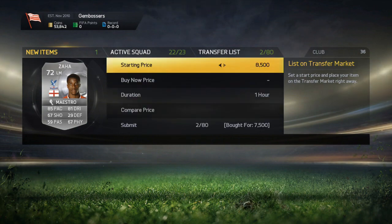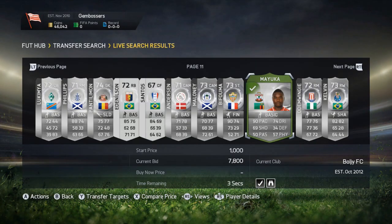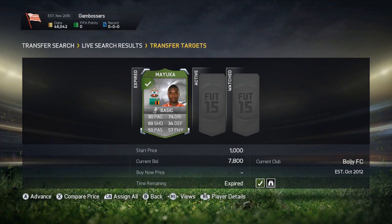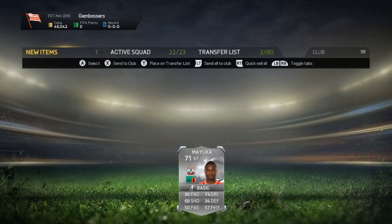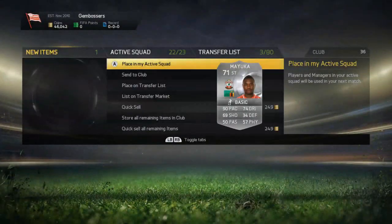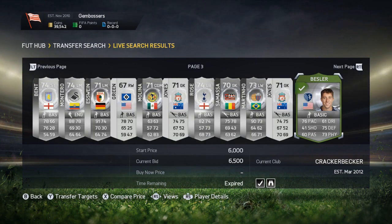The first buy of this episode — we bought an Arroyo for 17,250 and we're going to try and sell him for 20,000 coins, which will be an 1,800 coin profit. Then we pick up a Zaha, also an 1,800 coin profit. The next buy is a Mayuka, picked him up for 7,800 on bid, going to try and sell him for 9,800 — cheapest on the market at the time by 200 coins. I accidentally listed mine for 9,900 instead of 9,800, but that's still a 1,500 coin profit.